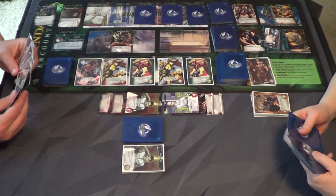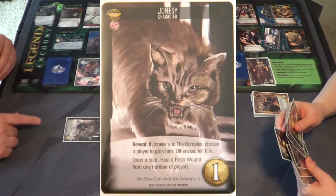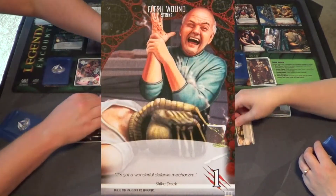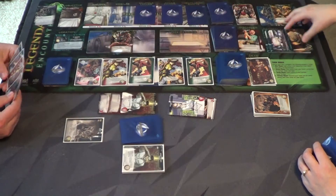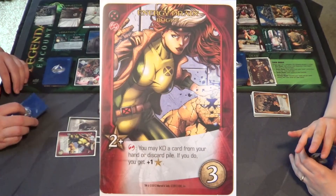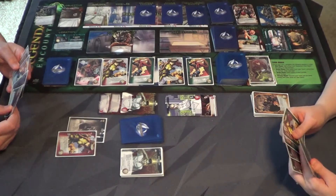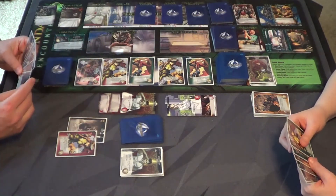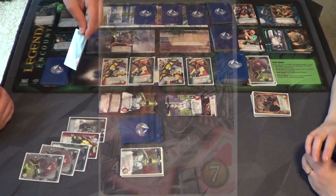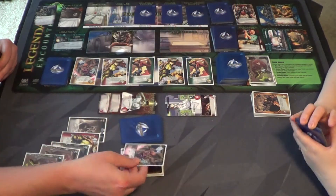I'll do Jonesy first — draw a card. He also says heal a flesh wound from any number of players, so you can heal that one. Now because he had the yin yang symbol I'll play my Rogue — you may KO a card from your hand or discard pile; if you do get plus one recruit. I'll KO that card. I'll get Hit the Jackpot Gambit: reveal the top card of your deck, get plus attack equal to the card's cost.